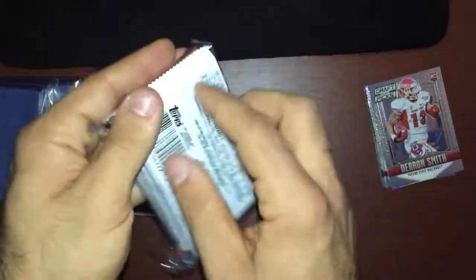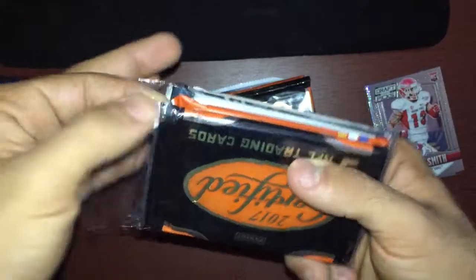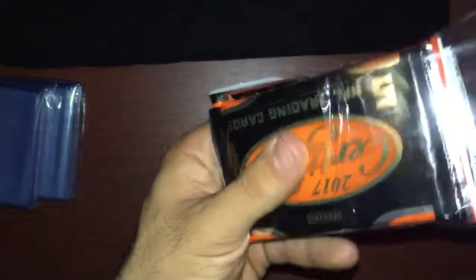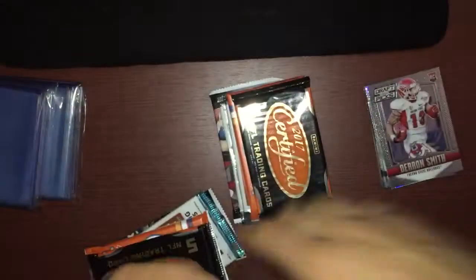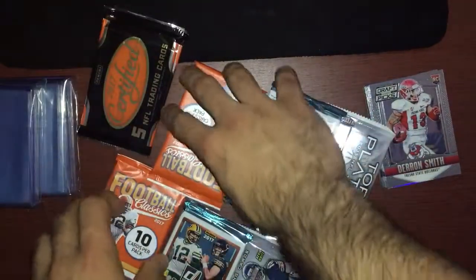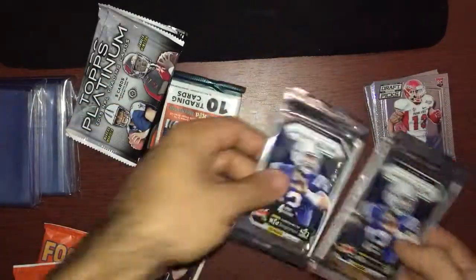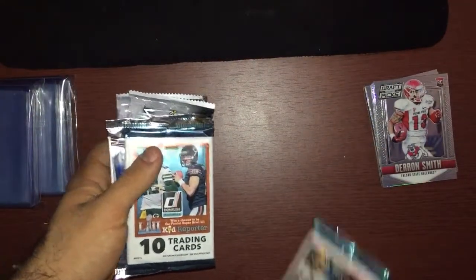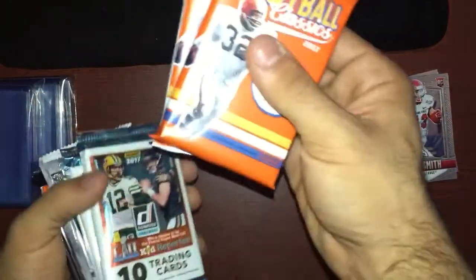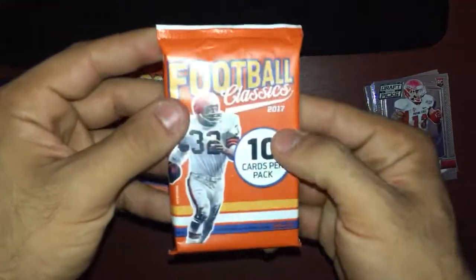Let's get into the main packs now. Let me go ahead and mix them up. We got Certified, Football Classics, Donruss, Prisms, and Topps Platinum. I'll keep Certified and Topps Platinum for the end since those are my favorites. So the order is going to be: Football Classics, Donruss, Prisms, Topps Platinum, then Certified. Let's open these packs!